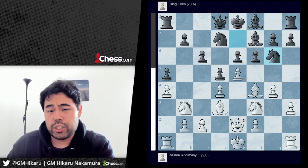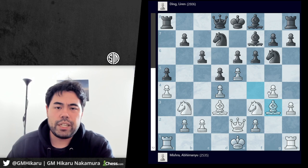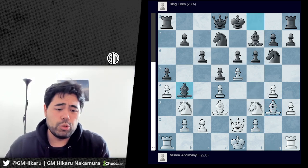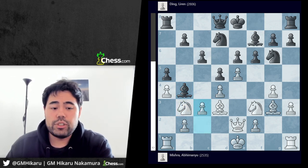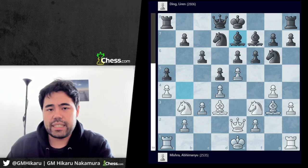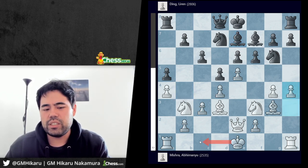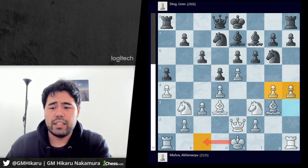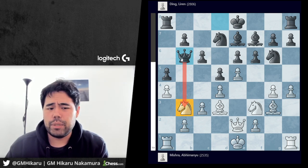Now knight g6 is played by Ding, attacking the bishop on f4. We get bishop to g3. Ding plays bishop b4 check — the idea is simply to force white to push a pawn and create a weakness with the knight on b3 being weak. We get c3, bishop to e7 is played, and now h4 is played by Mishra, again delaying queenside castling as he can still take more space on the kingside. Ding goes queen b6 — a logical move that attacks the knight on b3 and prepares to castle queenside.